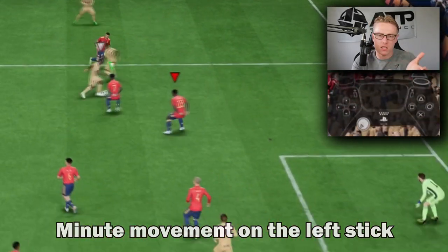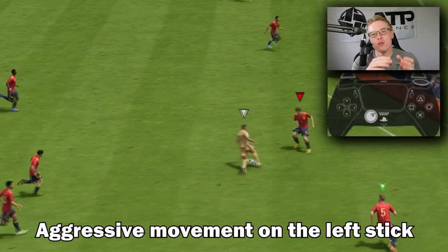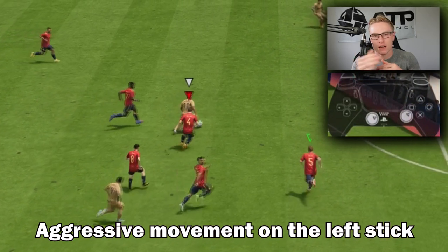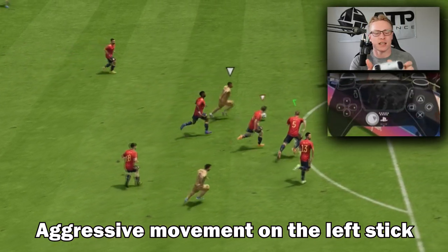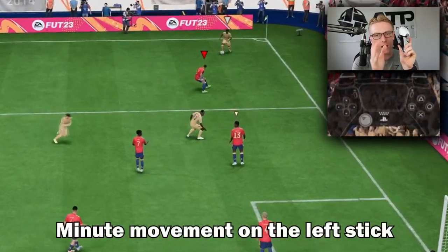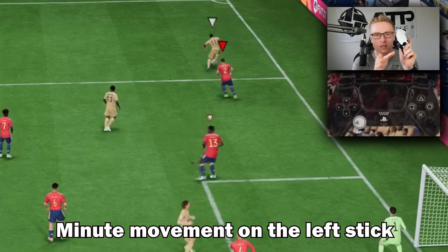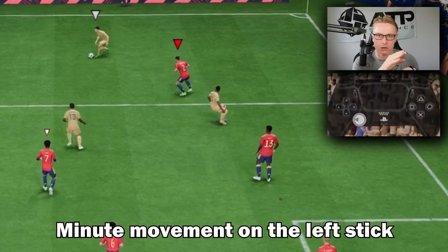With the speed jockey technique and the left stick, as you're maneuvering and moving the player around, if you hold the left stick very aggressively — all the way — they will be more inclined to overcommit. But if you hold it minutely, not all the way, you'll be able to line yourself up a lot better with the opponent. This will allow you to make the tackle and prevent overcommitting whilst using the speed jockey technique.